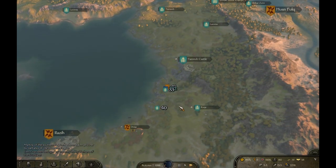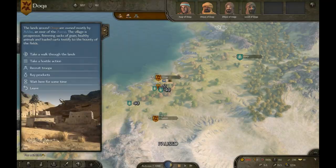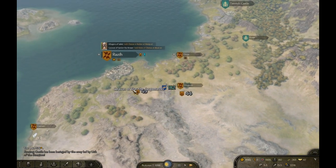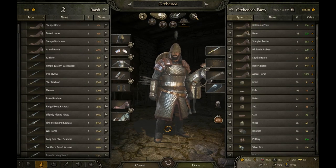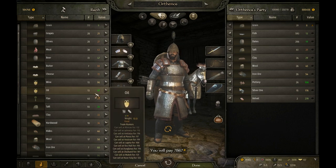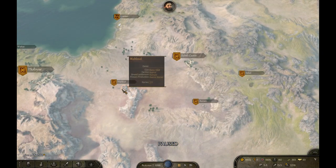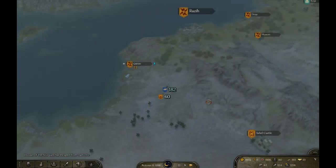In my experience, buying and selling horses is the most profitable way of making money and also getting trade skill points. I'm not saying there's no other way — you obviously gain trade skill points by trading any good — but the amount of money you make buying and selling horses is, compared to other trade goods in my experience, the most profitable.